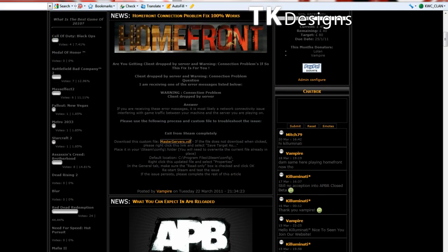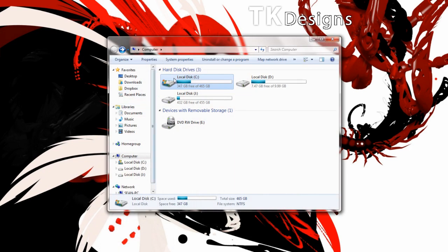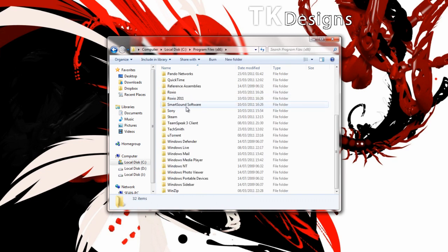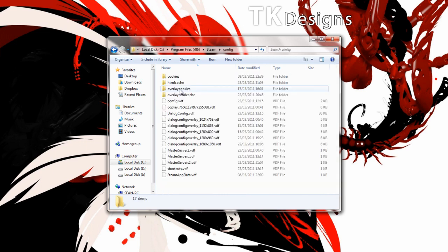Once it's saved to the desktop, you need to close down your Steam. Make sure it's fully closed or this will not work. Then go to Computer, your disk drive, Program Files, and Steam. Once you're in the Steam folder, look for the Config folder and click on it. In that folder, you need to drag and drop the master server file.